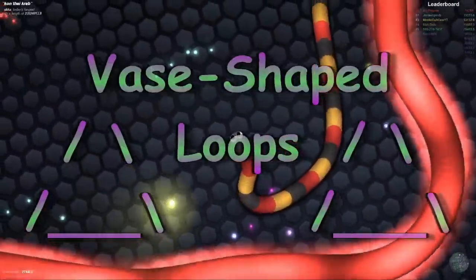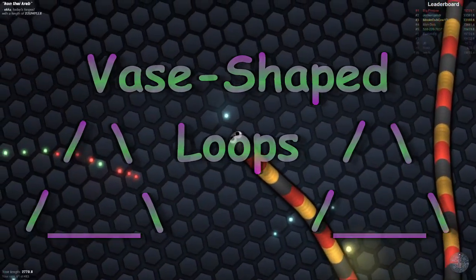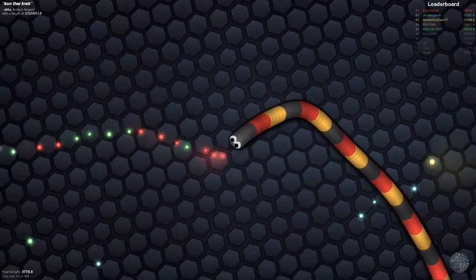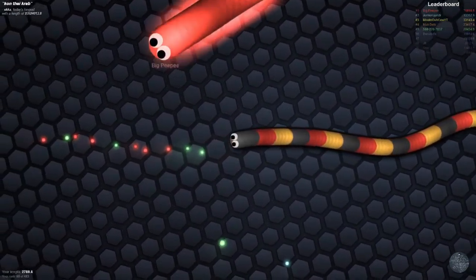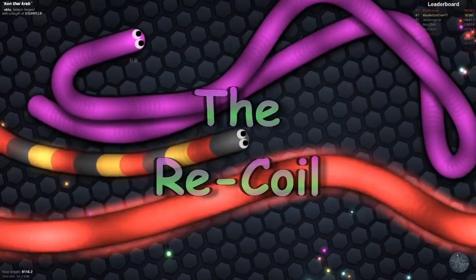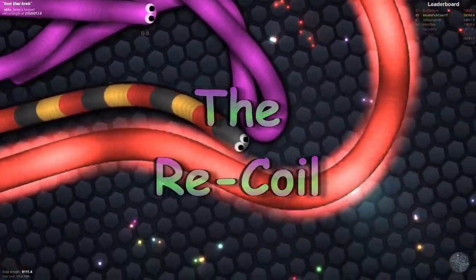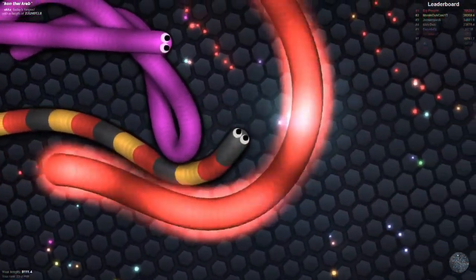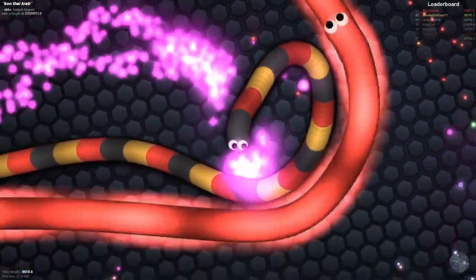When you're big, try making vase-shaped loops with a large bottom and then a smaller neck. Prey sometimes don't realize that you're on both sides of them until it's too late. Also, watch for coiled enemies eating leftovers — you can often coil them while they are coiled. If they're trying to trap someone, you may be able to trap them if they're distracted and not paying attention.